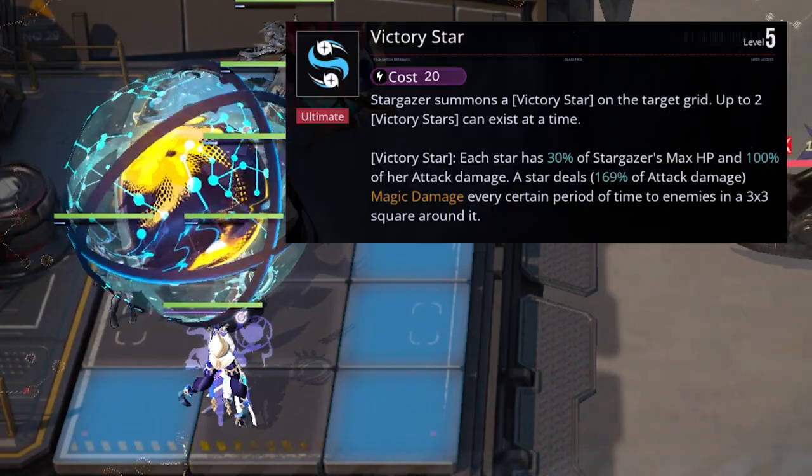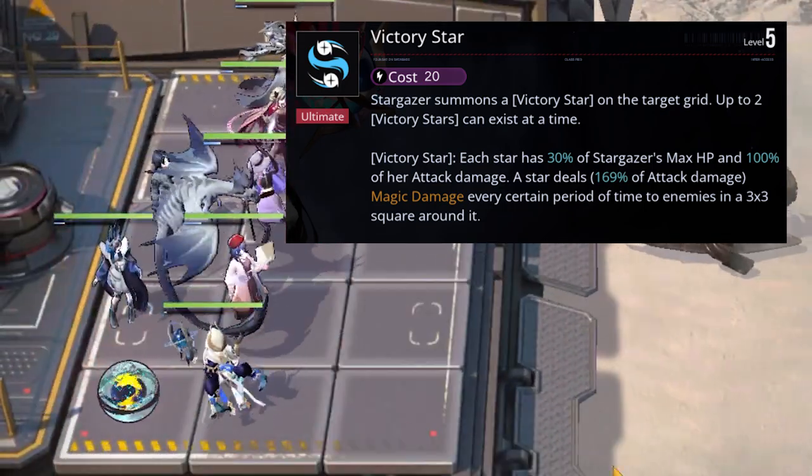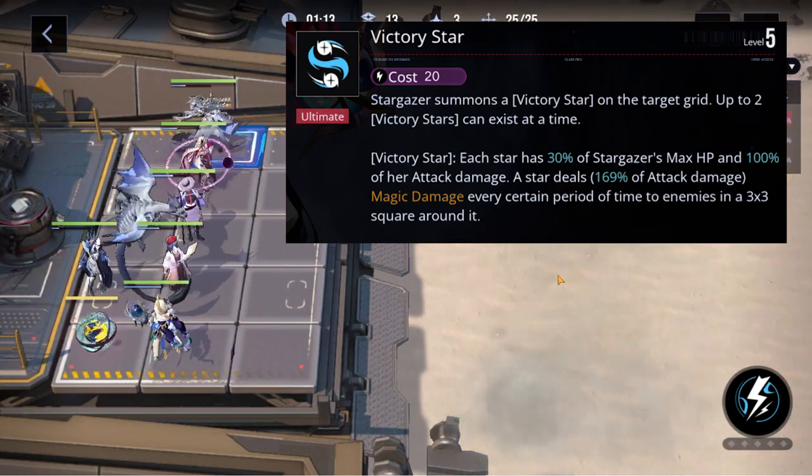So firstly, her ultimate will summon a victory star on the target square, that will inherit 30% of her HP, 100% of her attack, and deal 130% magic damage around the star at level one.